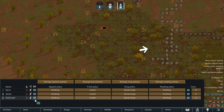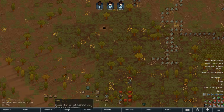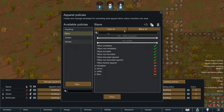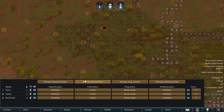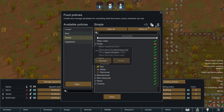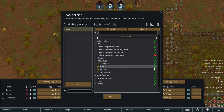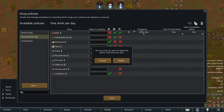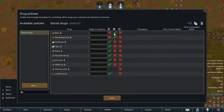Ideology also introduces the slavery mechanic and has a new potential ending. For the TLDR, Ideology is a really dry DLC. It's going to be very hard to make it look interesting or sexy because realistically, the majority of what this edition does is let you manage your colony better, and whilst I love management games, it's really hard to get excited over pages and pages of buttons and text.